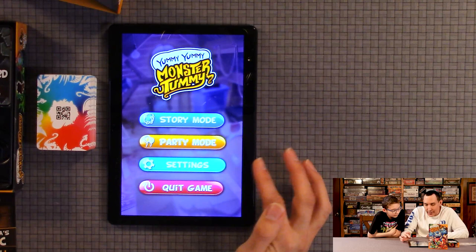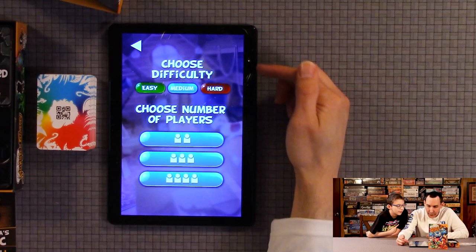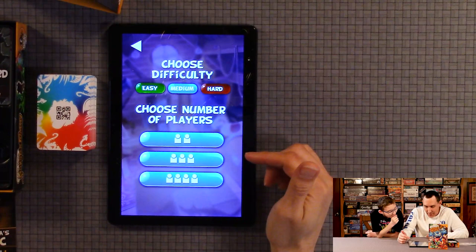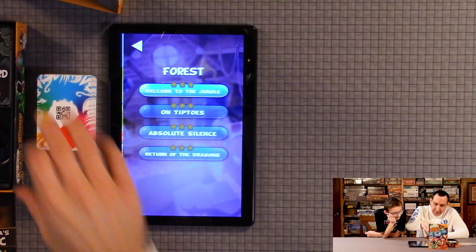You can quit the game, adjust settings, remove special effects, and choose from different languages. There's also party mode that has all the cards you've unlocked so far. You have easy, medium, and hard, and two, three, or four player options. We're in story mode on medium, two player. We already beat the first level — Grandpa's Attic — and now we're doing the forest.